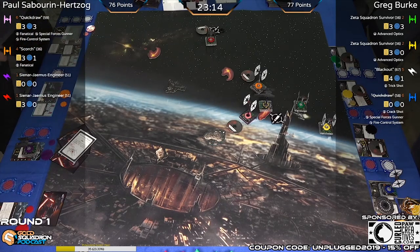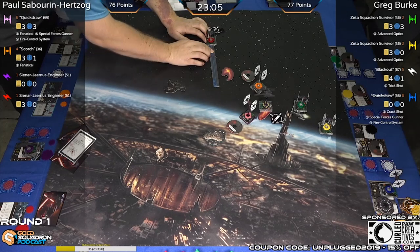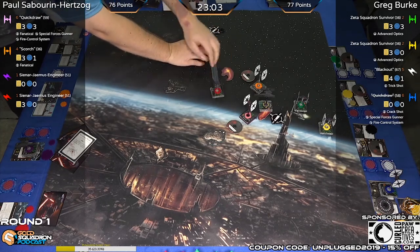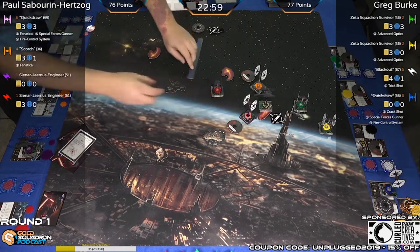Alright, looks like dials are set and we should be ready to go. If you guys know names out there, Ryan Fleming got a W in round one.